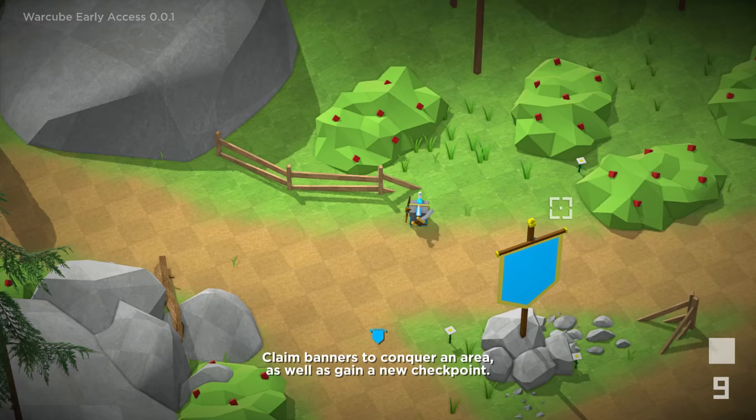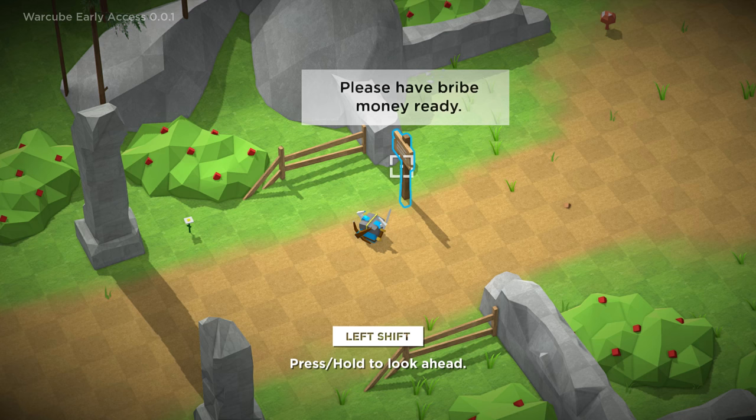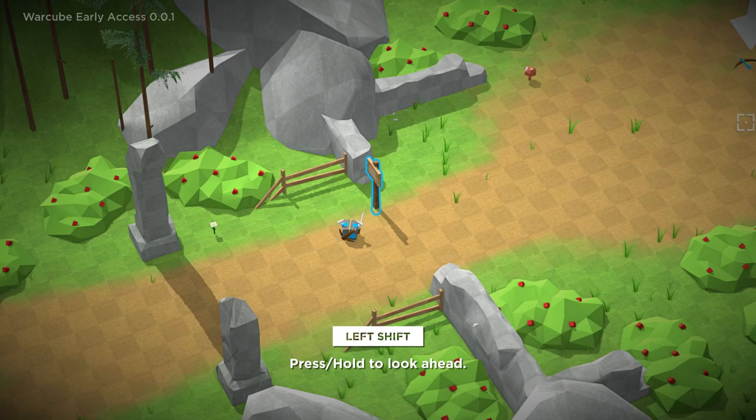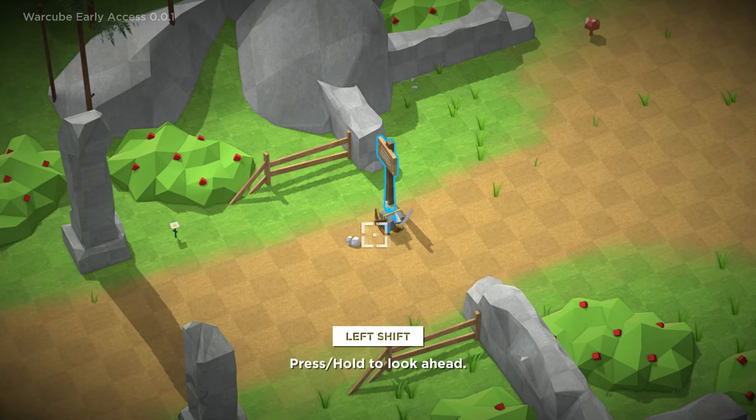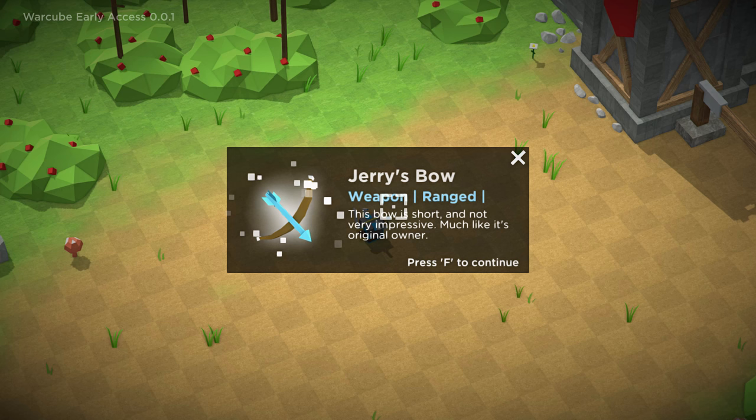I assume the other banner is around this way. Pass the goalposts of greatness. What does this sign say? 'Please have bribe money ready.' Press and hold to look ahead — oh, look at that. We can kind of move around our view a little bit. There's another bow and arrow — I already have a bow and arrow, don't I? Jerry's bow. 'Oh, this bow is short and not very impressive, much like its original owner.'